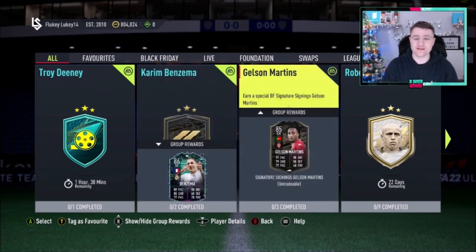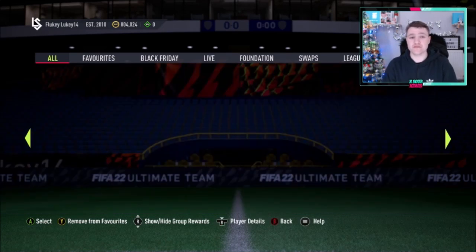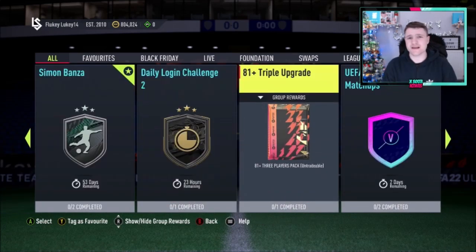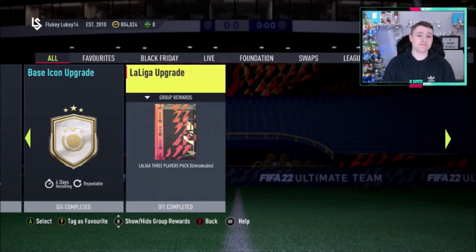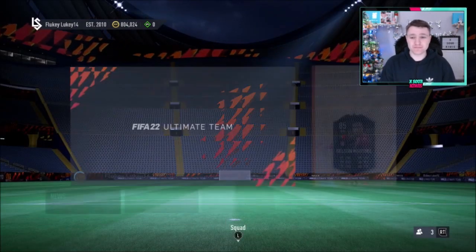There's so many SBCs — there's a Nude Martins, obviously all the leagues have been released for these, there's a Daily Login 2, the Triple SBC is out — I did that last night and got 3 81s by the way. You've got a Hero pack, you've got the Base Icon pack released again, so yeah there is a lot to do right now boys.